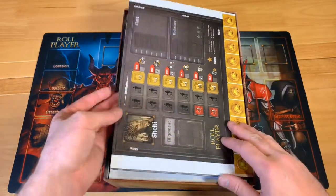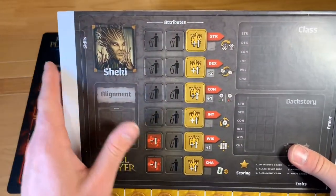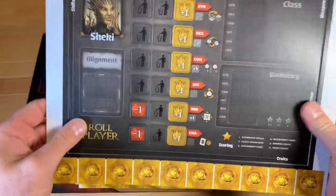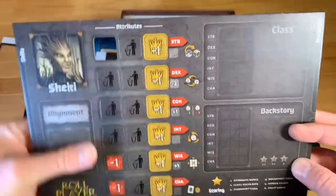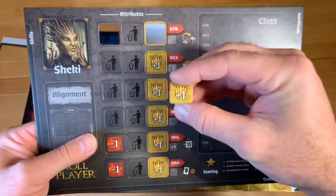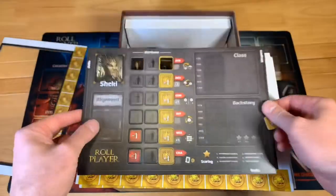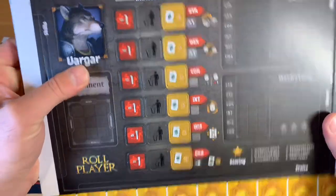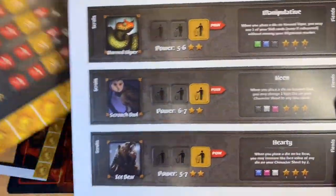On top are our punch boards. The first thing I see are the new character classes. There's one I'll probably pronounce terribly — it says Chike or Shikey. The whole thing punches out as the board itself, and these edge pieces say to throw them away, but the tokens on the character sheets you keep — those are part of the game components. We also have the Saurian, the Vargar, and the Kalik. Then we've got our familiars.